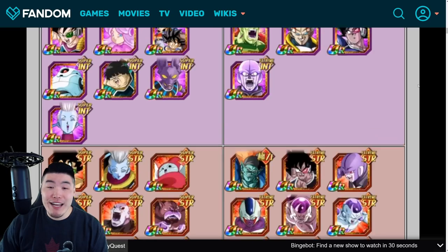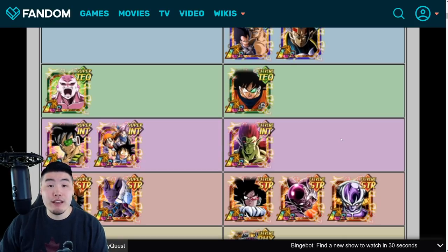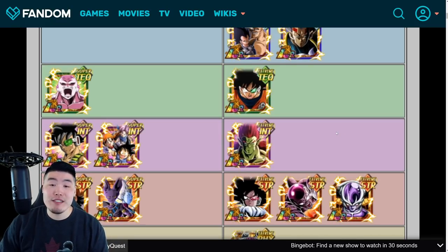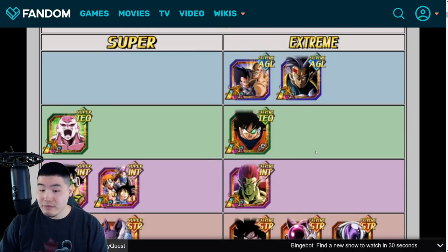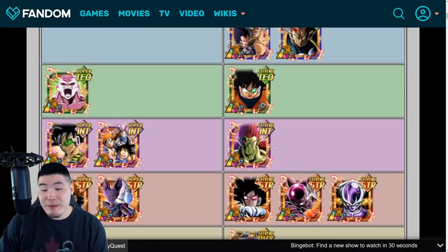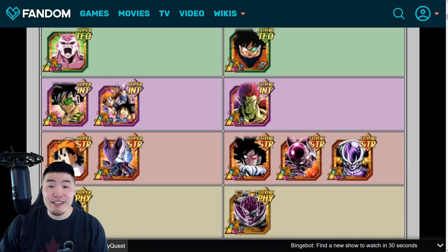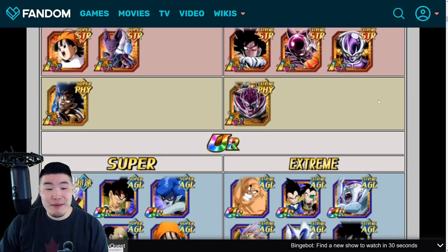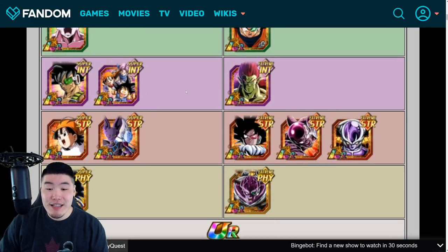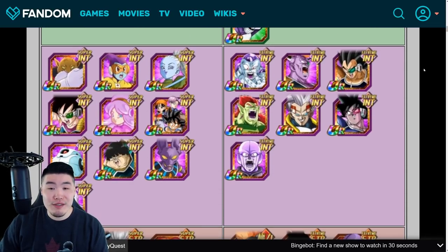If you guys have the LR Bojack, then you are probably a lot more incentivized to go for the STR Bojack, because they are by far the best linking partners for each other. The STR Bojack makes the LR Bojack a freaking monster — he was already pretty good before, but with the STR Bojack on the same rotation, those two will wreak some havoc together. That's definitely a rotation I'm super excited to run. LR Turles is in the category too, so if you recently pulled him, he's going to be a great inclusion as well.